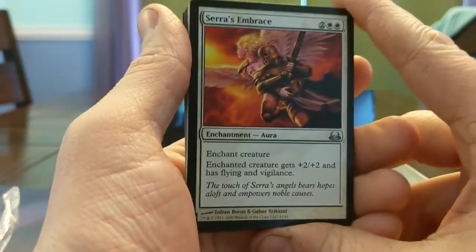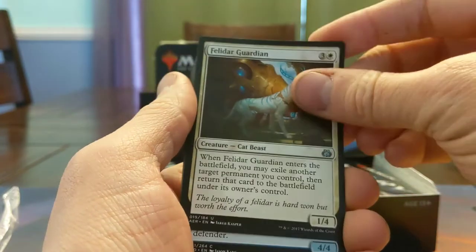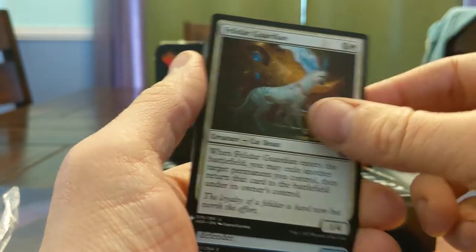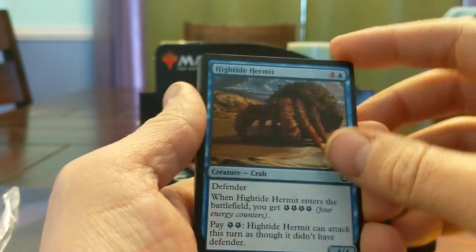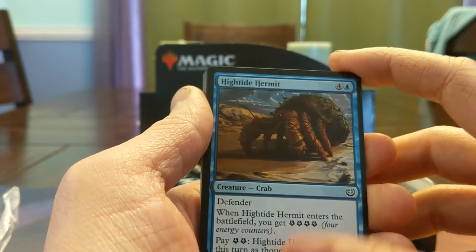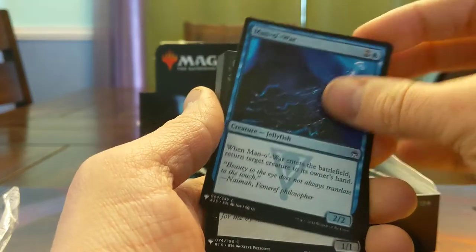Sera's Embrace — that's a sweet freaking magic card. Felidar Guardian. What did this little guy do to get banned? He's so cute. Turns out Saheeli did some really nice tricks with him. Energy Hermit Crab — why is energy anywhere near this set? Man of War — now there's a card we can draft with.